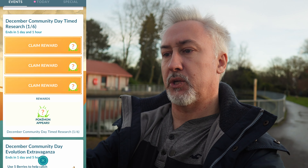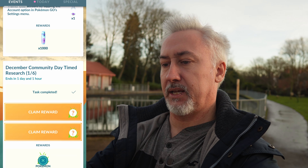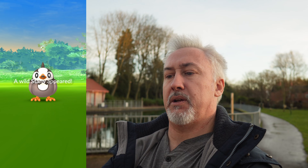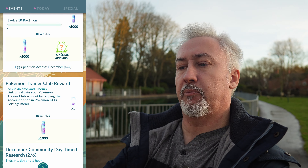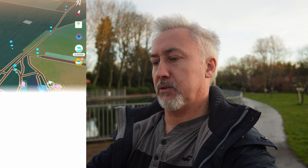The timed research, page one of six — we've got some encounters to look at. First one is Hoppip. Second encounter is Chespin. And lastly a Starly. But that's not all — we get an end-of-page encounter with a Noibat. With the Noibat, let's have a quick look — are you any good? Not really.